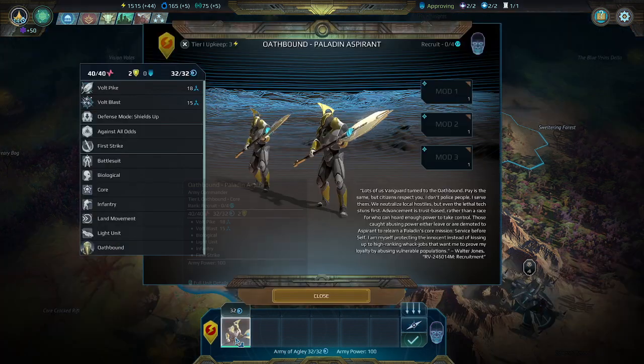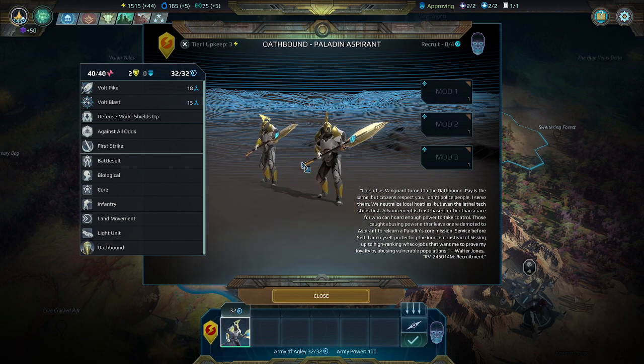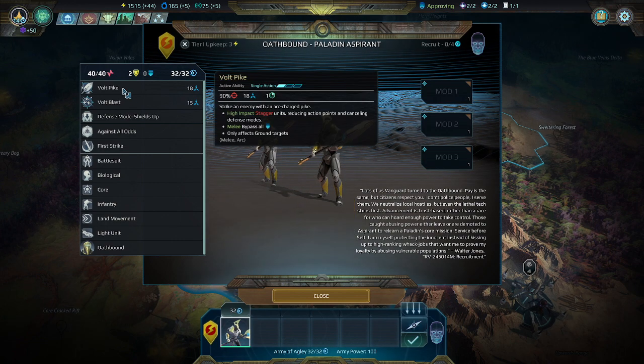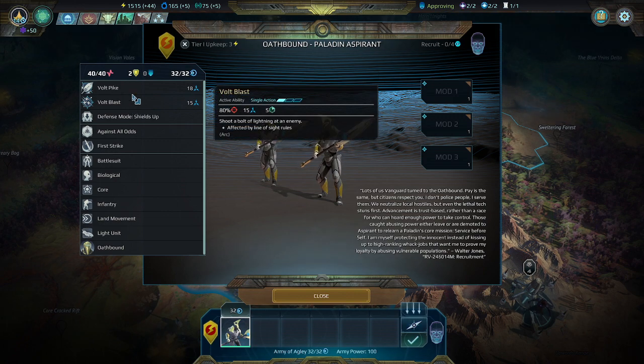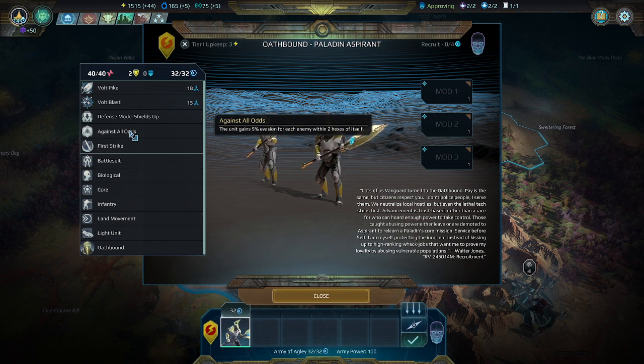They're going to be facing off against the Oathbound Paladin Aspirant — these are the normal basic unit. They have the void pike: strike an enemy with an arc-charged pike, which is a high impact stagger that reduces action points and cancels any defense mode, bypassing all shields for a melee attack doing 18 damage. Then you've got the void blast: shoot a bolt of lightning at an enemy, affected by line of sight rules.